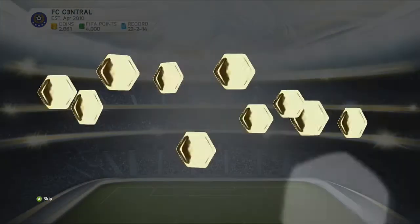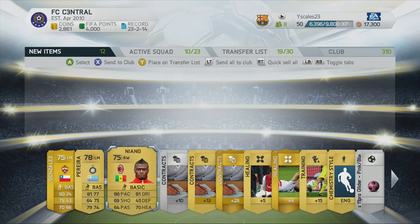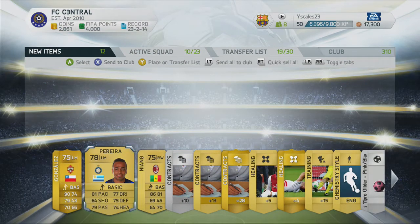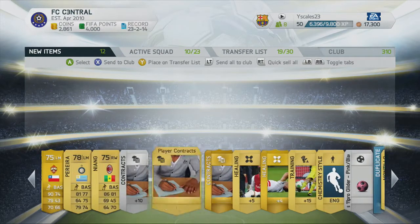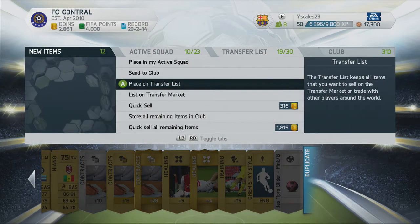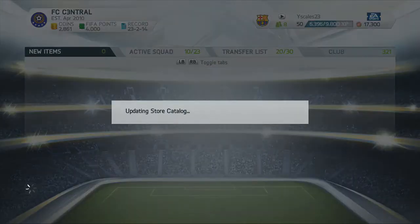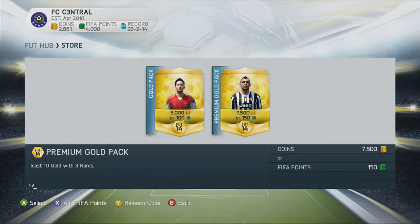I've got 4,000 points left. Who do we get out of here? Gonzalez — and Neang, four-star skill, four-star weak foot — look at the stats on that beast! A couple of four-star skillers out of that pack, and we got the engine team camera player chemistry style. Any duplicate player I will try to place in the transfer list, which is the new trade pile. It actually makes a lot more sense to say 'transfer list' instead of 'trade pile' — took EA Sports years to figure that out.